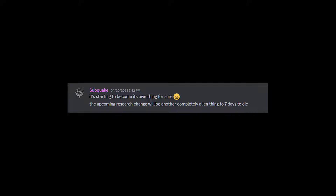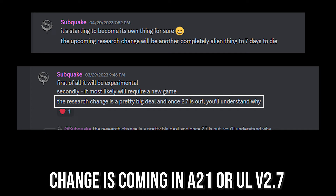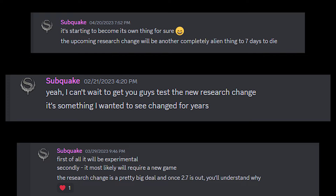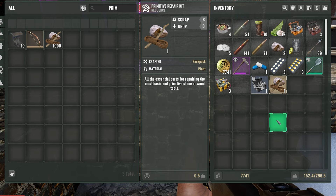Having said this concerning research, Subquake has said that research in Undead Legacy as we currently know it will be changing in a big way once Alpha 21 arrives. The change is a pretty big deal, so once version 2.7 comes out for Undead Legacy, expect what I've said here about research to possibly be a thing of the past. Of course, I will cover this in a future video, so you will also get that info here.